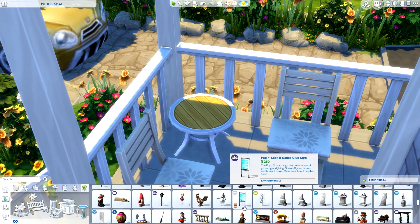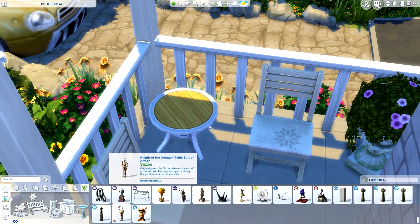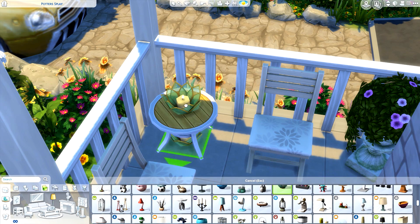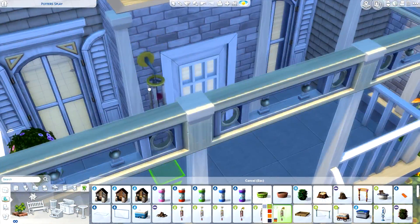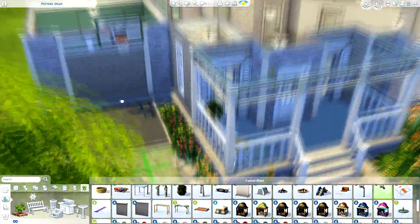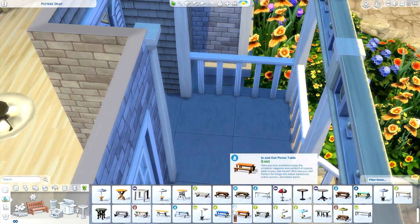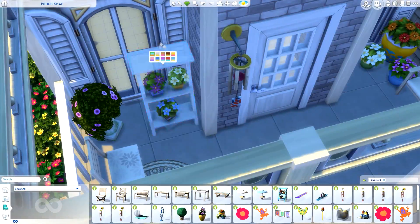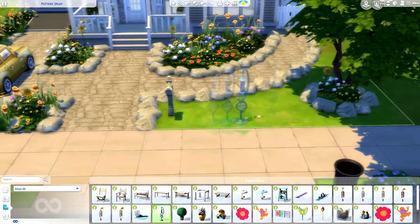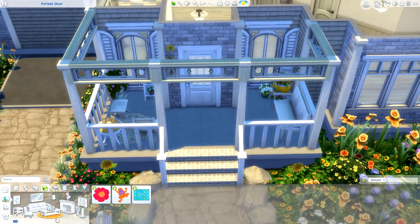We actually did a back-to-back collab. On Sunday we did a renovation of the Pancakes home as a build battle, and then on Monday we did another collab using the My First Pet Stuff pack — we both got early access to it. I built a home, then we each decorated it as a kind of duplex, sort of like a build battle. That video was called 'My First Family Home' as a play on the My First Pet Stuff pack name.